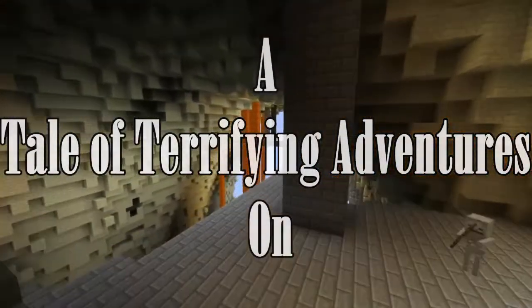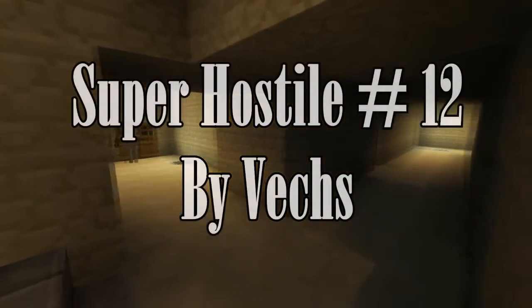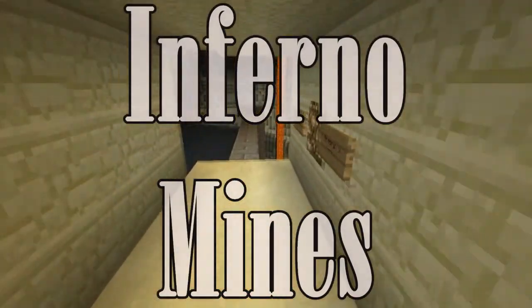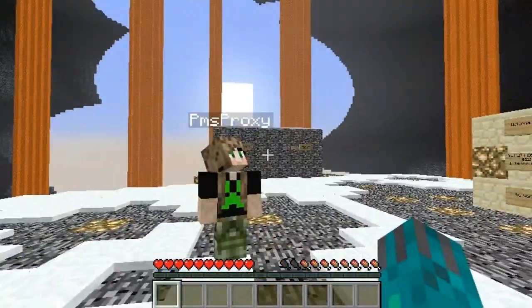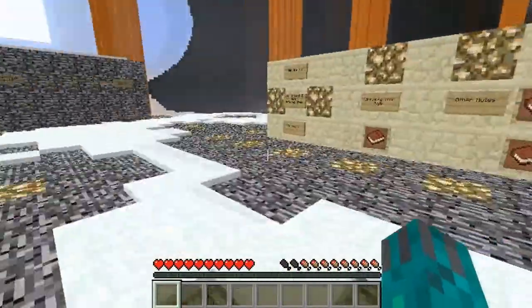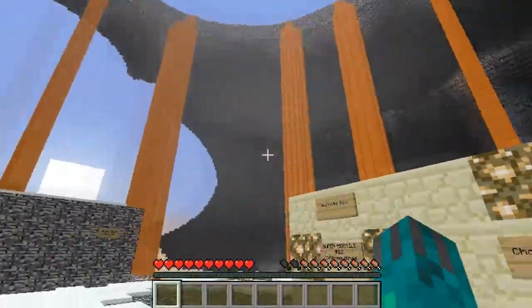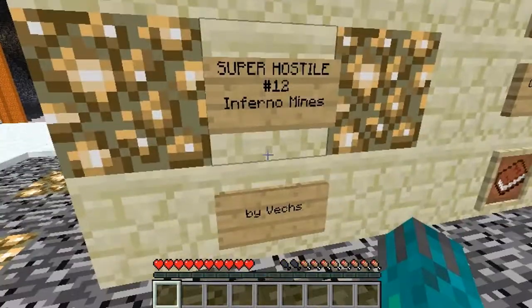Oh my gosh, whoa — where did we land? What is this place? I knew we should not have been digging down, that was just a bad idea. Rule number one in Minecraft: don't dig down. Exactly. Oh look — welcome to Super Hostile number 12: Inferno Mines by Vechs.